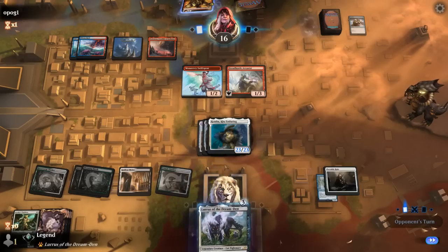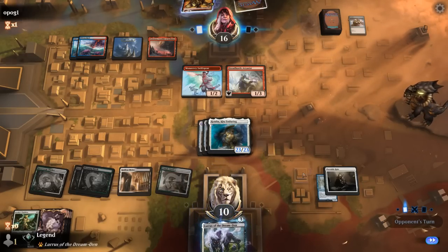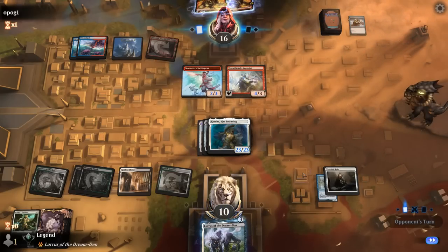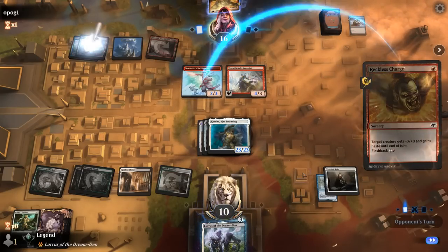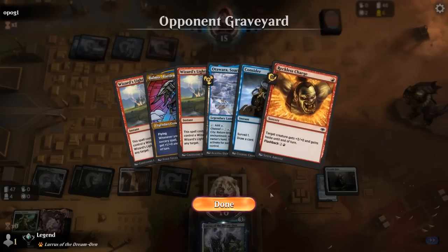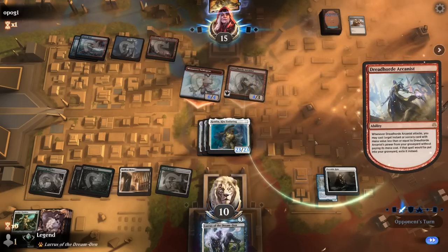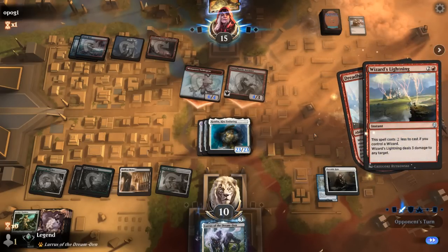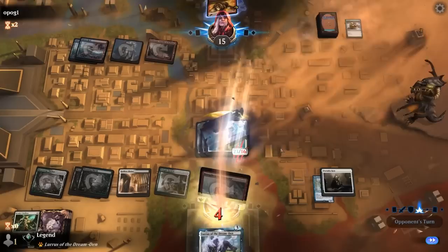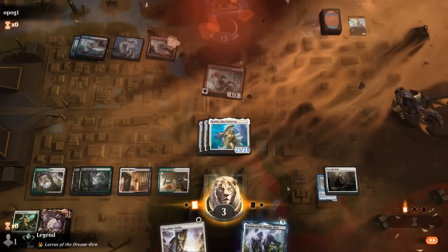Or we can just start making tokens with Kemba, which is probably even better if we don't draw a sixth land for Lurrus. Unless they have bounce spells, they're unlikely to get rid of Kemba. Opponent is on the burn plan, trying to deal as much damage as possible. But if they attack with both they'd leave themselves dead on the way back. Opponent seems to give up — Wizard's Lightning upstairs, block with Swiftspear, take four down to three, and we kill them on the way back. Close one against Blue-Red Wizards.